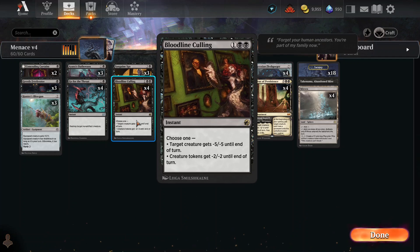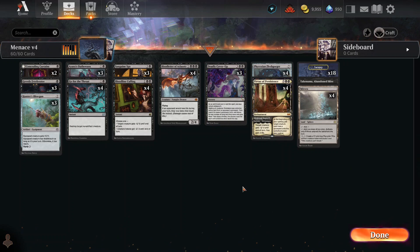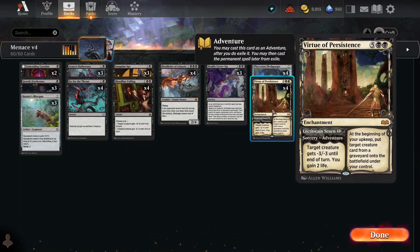Creature Kill — this one has Menace and Lifelink as a 2/2 and can do a little surveilling. Bloodline Culling is a fantastic black card that's going away soon since it's from the Werewolf set, but it's great at taking out tons of tokens or taking out creatures up to power five. Bloodletter gives all your dudes double damage. Deadly Cover-Up wipes the board. Phyrexian Fleshgorger can be a 3/3 or a 7/5 with Menace and Lifelink — its ward requires opponents to pay life equal to its power.